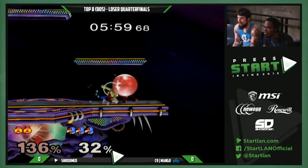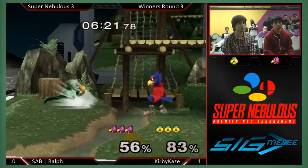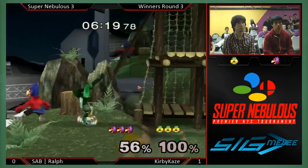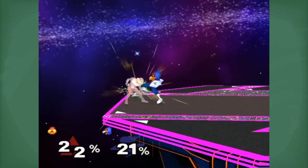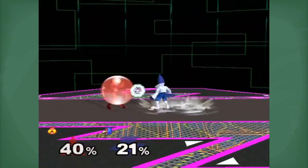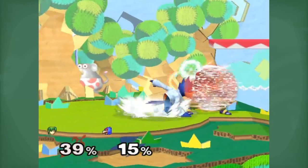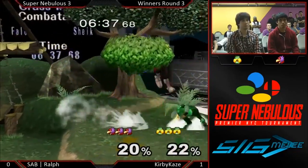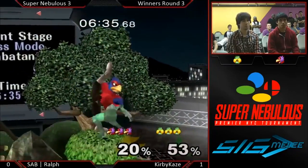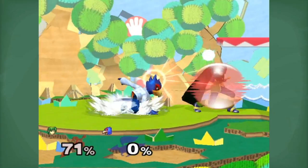At closer ranges, laser to forward tilt and jab is really useful. This forms a wall in front of your opponent so that they can't get in — they should be locked down during the whole duration. Alternatively, a shield stop back air or a turnaround up tilt can accomplish the same thing as long as it's spaced. If you're slightly too close, dash dance shield stop and laser again. This avoids hits if you landed too close at first and also changes up your laser timing to make it harder to predict and power shield.